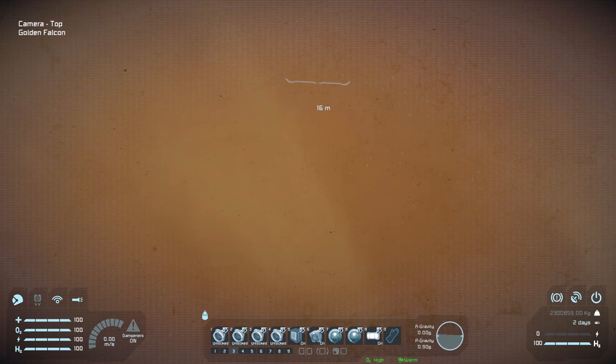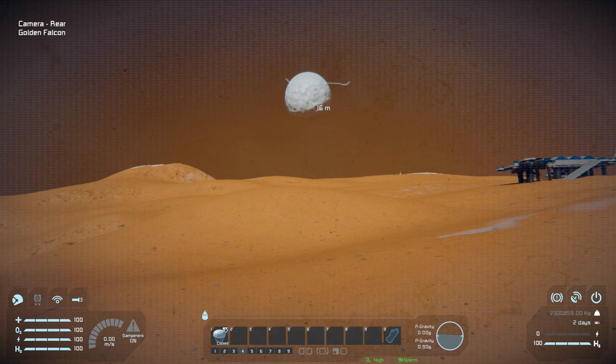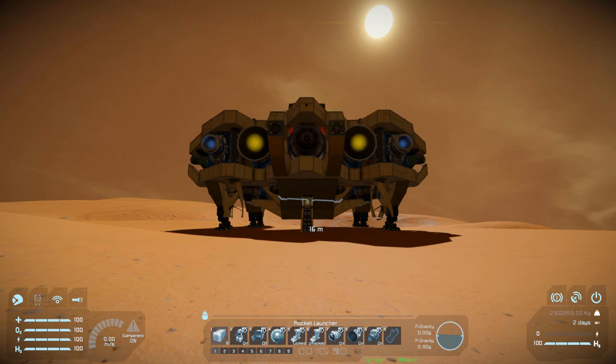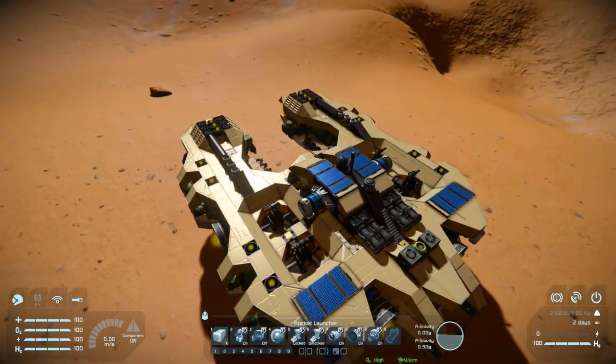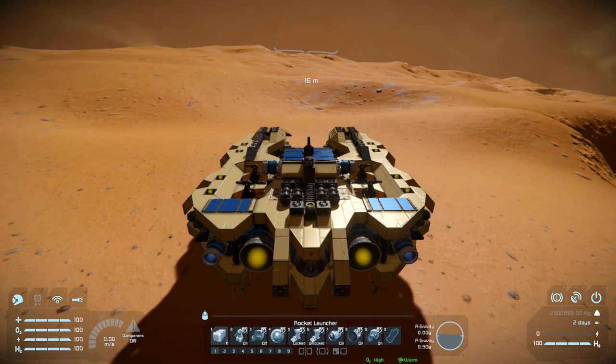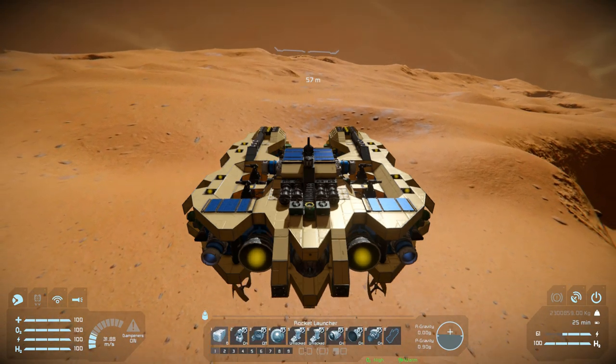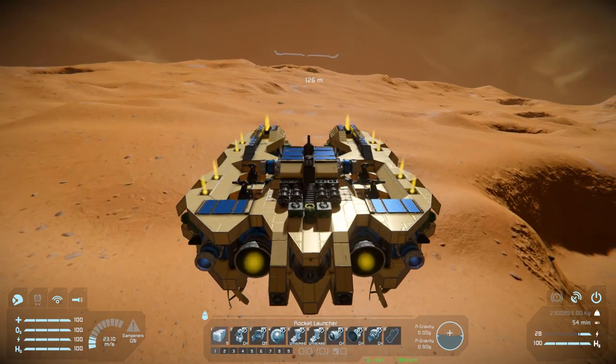Number seven is for viewing, I think viewing upwards. Number eight is view backwards. Number nine is to turn off the blinking lights. And number four — the parachutes. Yes, there are parachutes hidden away on this, and I did miss them on the exterior tour — there they are, right next to the oxygen farms. With all that covered, it's time to take off and test out the thrusters with all of them turned on.